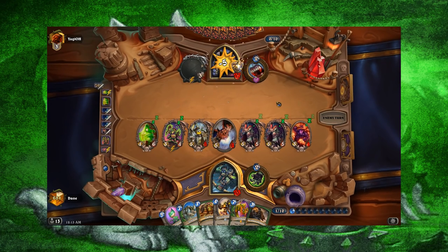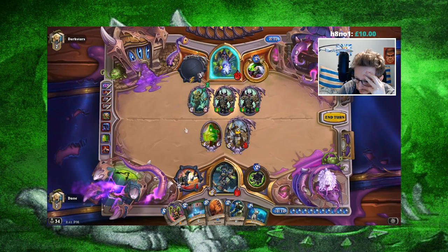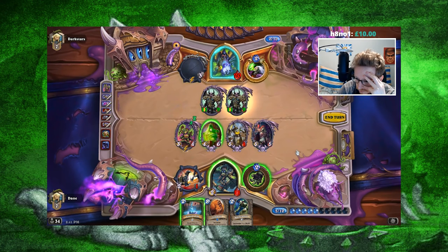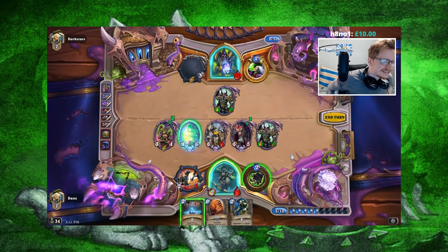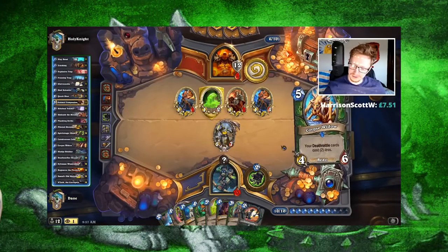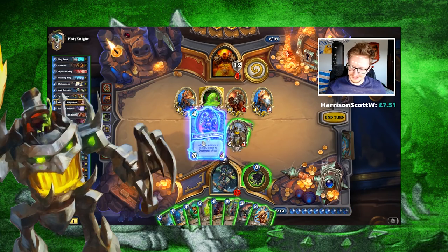In the late game, it uses powerful Deathrattle synergies to disrupt the opponent's board, and uses cards like Sneed's, Umbra, Playdead and Carnivorous Cube to build a giant board itself. One other key aspect of the deck is Search and Discover. Using two copies of Tracking, we can look for cards to curve out against aggro, and also look for key cards against Control — cards like Sylvanas, Playdead, Umbra and Cube are ideal to find against Control matchups. Utilising two copies of Stitch Tracker also allows us to search for specific cards against Control and aggro, with the added benefit of creating a copy of the card in the deck.